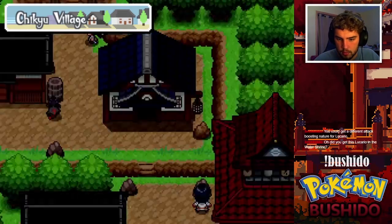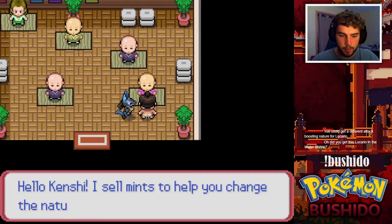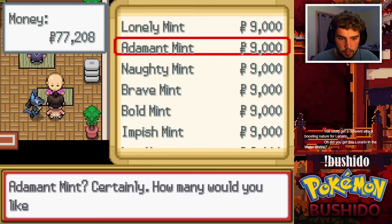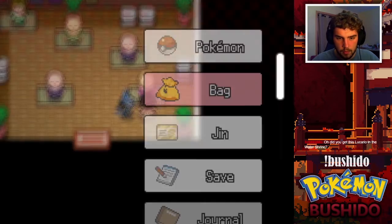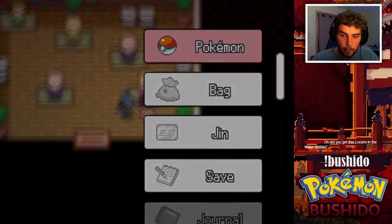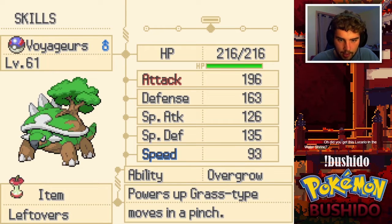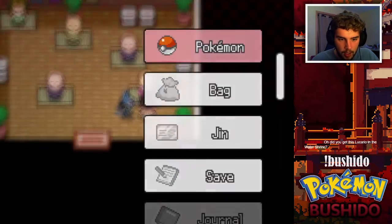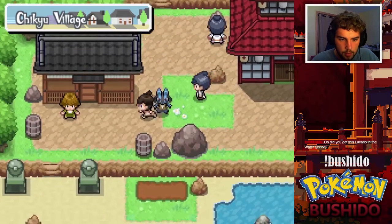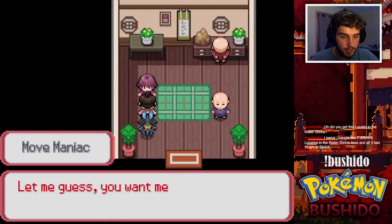Let's get one more Adamant one. Did you get this Lucario in the Water Shrine? No — I got this Lucario really early game, like literally the first route or something. Let's look at our perfect natures. That's good, that's good as well. I like this a lot. I caught like three different Lucarios in the Water Shrine area and all three had 31 IVs in SpeDef — lucky, or interesting to say the least.